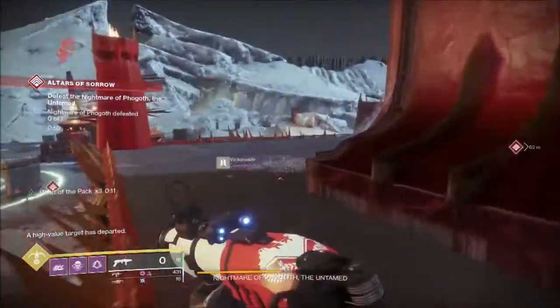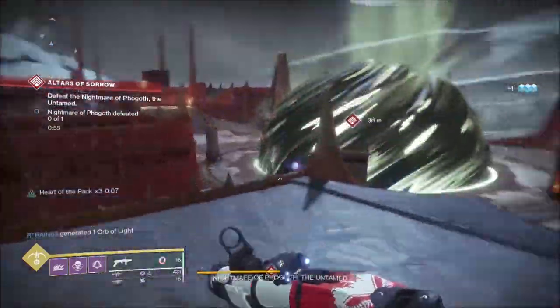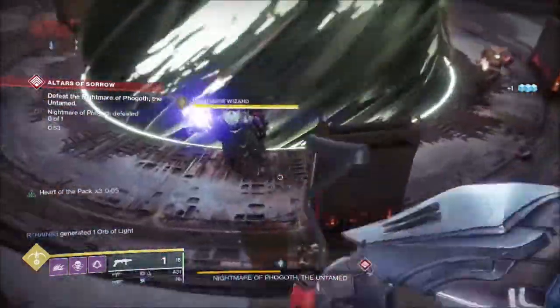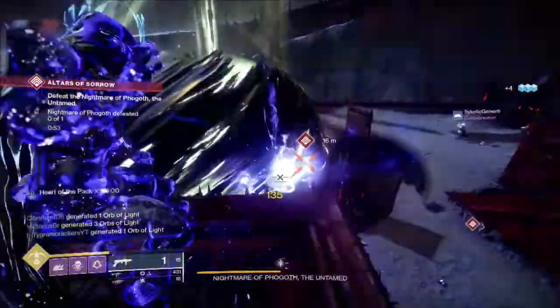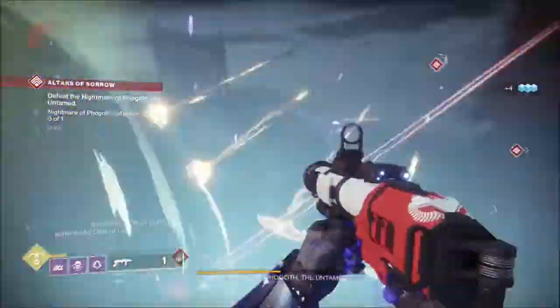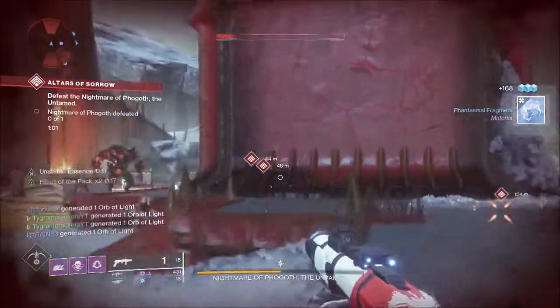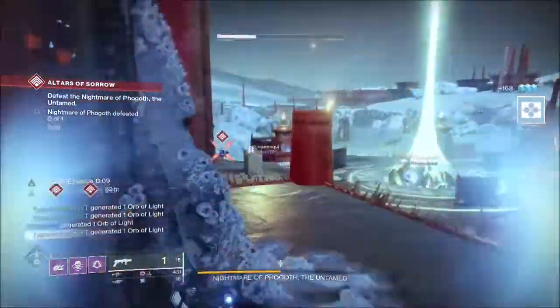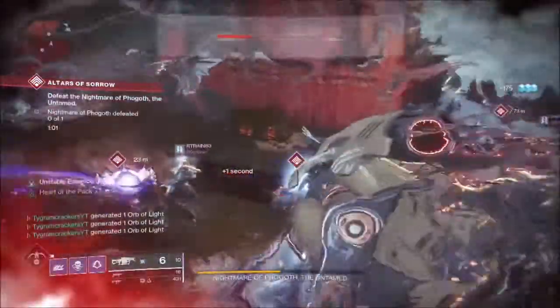What we did was get him to about a third of health, and then he goes into an immune phase. From here you have to locate 4 nightmares. There are going to be 2 nightmares that spawn at opposite ends of the Sorrow of Harbor, and you're going to want to DPS them down as fast as possible. If they make it to the middle and are able to sacrifice, you get a deduction of 10 seconds off your timer — and you only have 1 total minute to complete Fogoth.